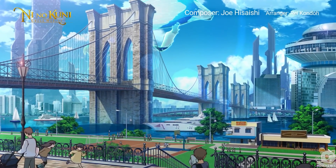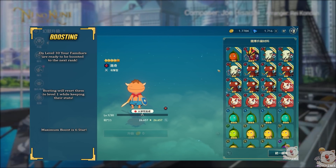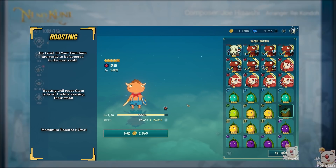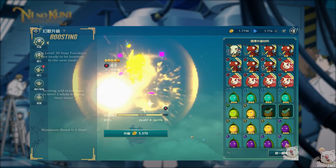Hey there everyone, Haz here. I thought I'd do a follow-up guide to the Familiars video I did a few days ago and make one for equipment as well. I explained most of what you should know in the Familiars guide, and I don't have to go into all the details here since they're quite similar. In this one I will specifically try to go through what's exclusive to equipment in Ni no Kuni.